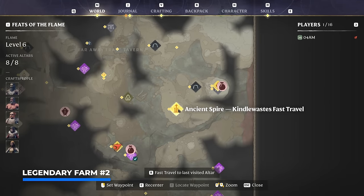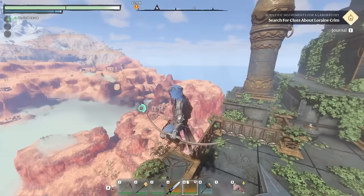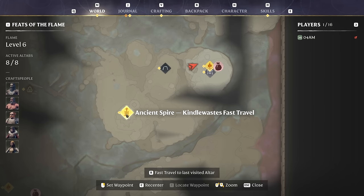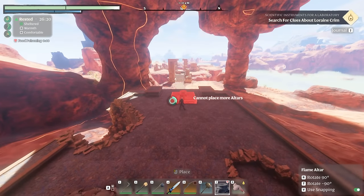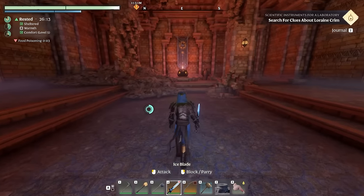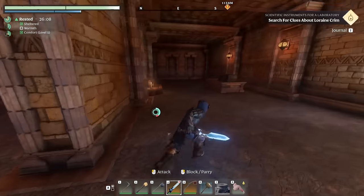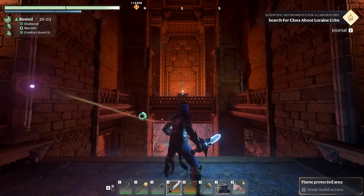For farm two, we're going to quick travel to the ancient spire Kindle Wastes again, as from this location we can reach the Sun Temple. This is where you want to go — northeast of the ancient spire Kindle Wastes is where you will find the Sun Temple. I actually made some upgrades to this place to make the farm even more efficient. When you're standing in front of the spark, move to the right, then move to the left, and this brings you to the entrance of the temple.